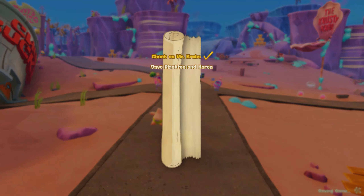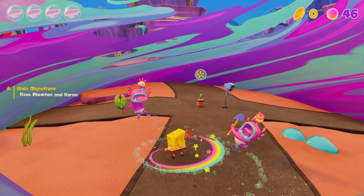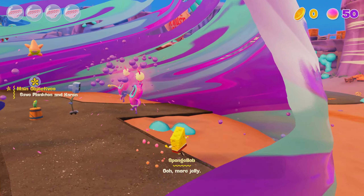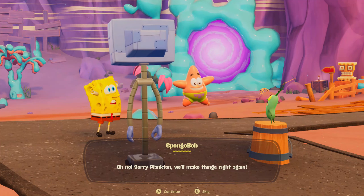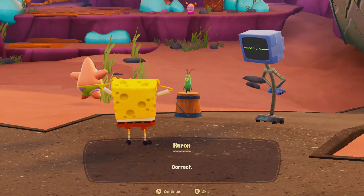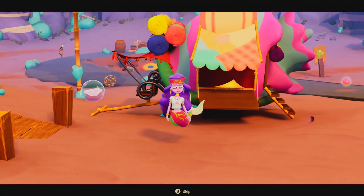First set of enemies to kill. I like how it has to remind me over and over how to dodge. The cartwheel move — I've been seeing that in trailers. Getting the hang of it. 'Thanks to you, all of Bikini Bottom is sucked into chaos — my restaurant is tipped over and our poor little spot is missing.' 'Oh no, sorry Plankton, we'll make things right again.' 'You have to fix this before someone besides me can take advantage of this chaos.' 'Incorrect!' Why are you repeating yourself, is your hard drive skipping again?